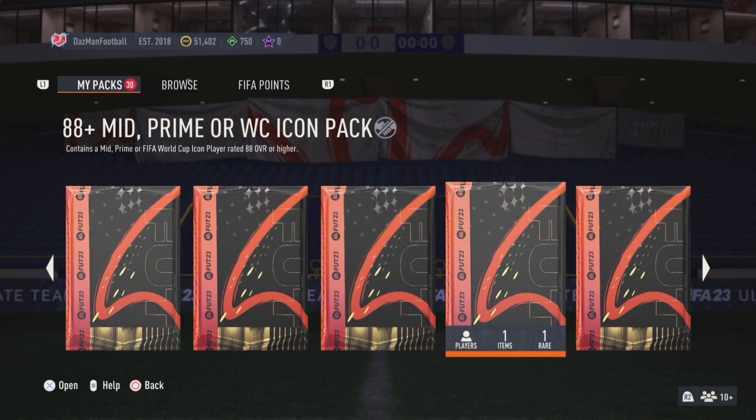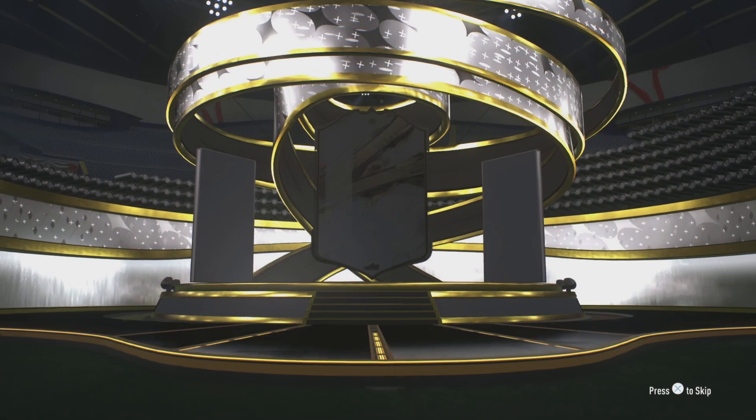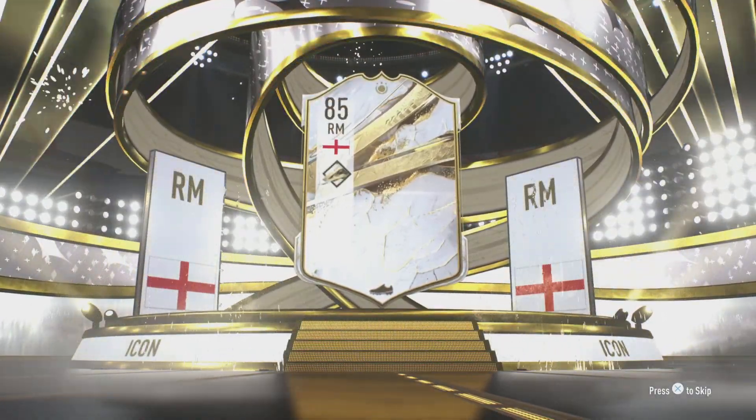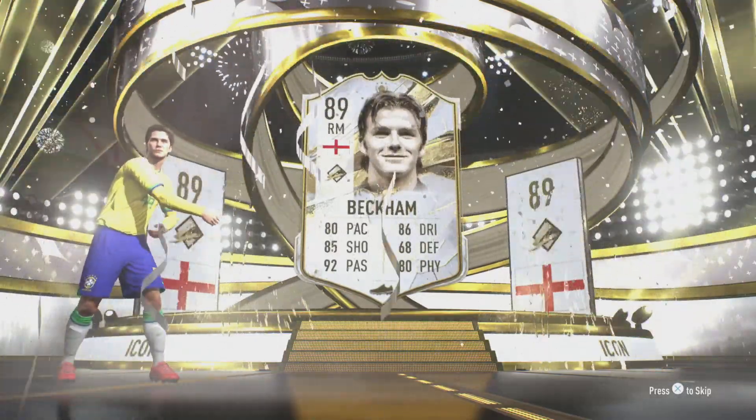Now with that waffling out of the way, let's go and open this. The 88+ mid prime or world cup icon pack contains a mid prime or FIFA World Cup icon player rated 88 overall or higher - it does exactly what it says on the tin. Opening it now... come on, not a dupe. Is that prime? Please be a prime... English... oh! David Beckham! David Beckham. I don't use right mids, I don't use right mids.